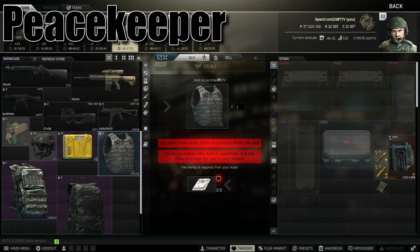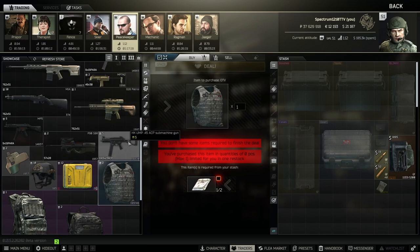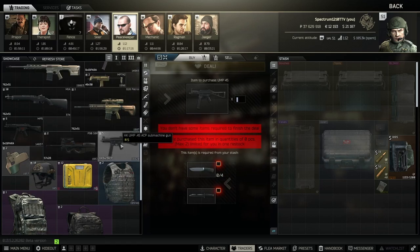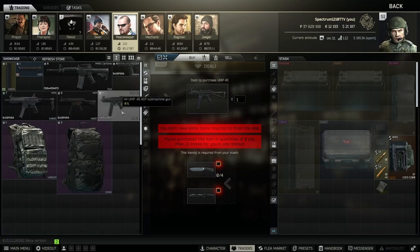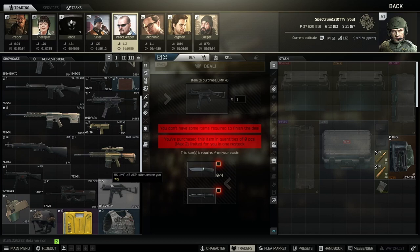Moving on to Peacekeeper. There's a new ceramic tier 4 armor — normally about 94k from Ragman, but this barter gets it for around 80k, so if you use this armor, use the barter. The UMP barter is really good early wipe — these items are super common on Scavs — and I think it's available from level one Peacekeeper. That's a solid early game barter.